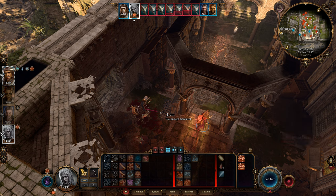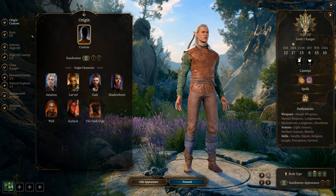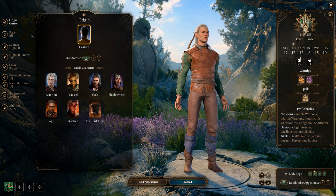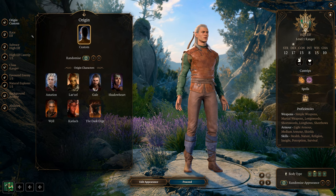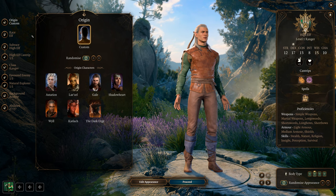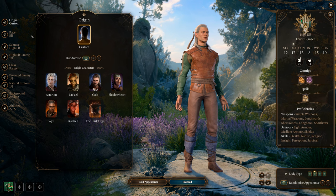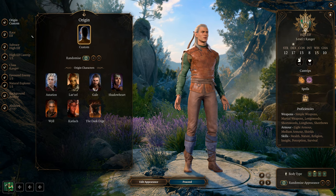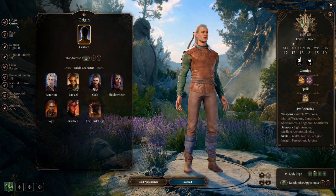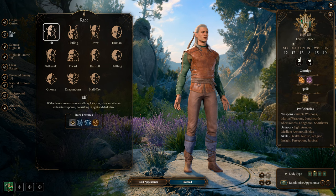Let's go ahead and do the character creation first. With this build I'll be using one of the higher links and other times Minsk. Minsk will actually be good with this build. If you ever decide to multi-class, Rogue and Gloomstalker is the way to go — mainly Rogue Thief plus Gloomstalker Ranger. Now we're going to go over the races.